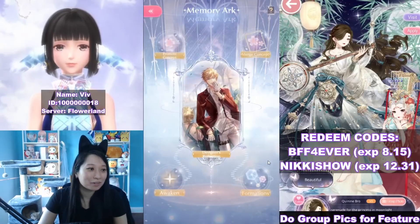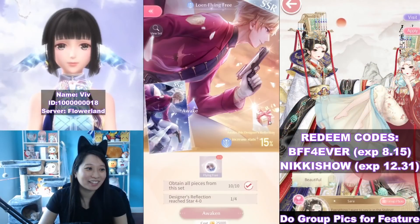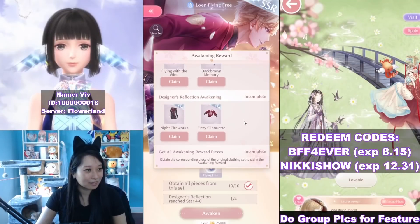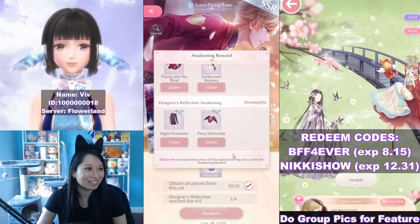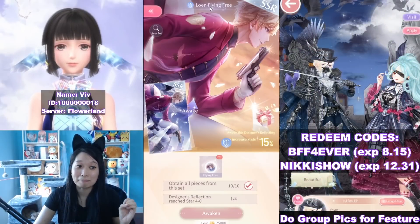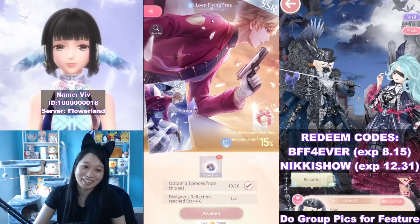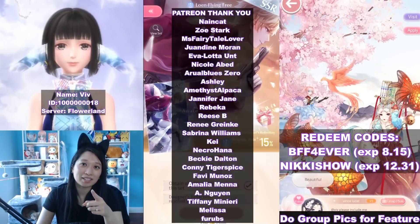Also, everyone who has reached V15 goes for low end flying free to awaken him, because you got extra echoes this time. This is something that I want to prioritize next, so I will be back in the future to show you how this looks. This is a very, very good blue designer - right now it is the best blue designer in game, even better than Zoe. Subscribe or I'll delete your Shiny Nikki account!